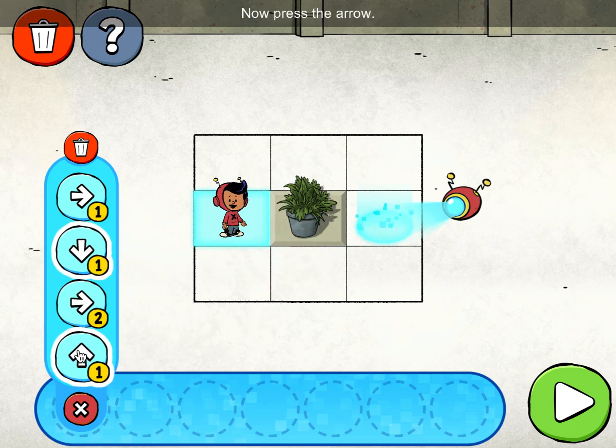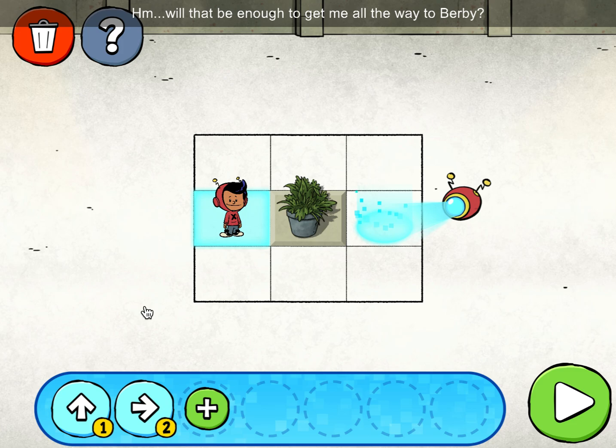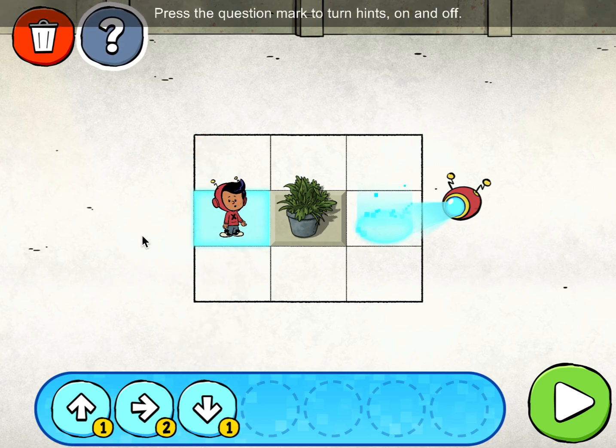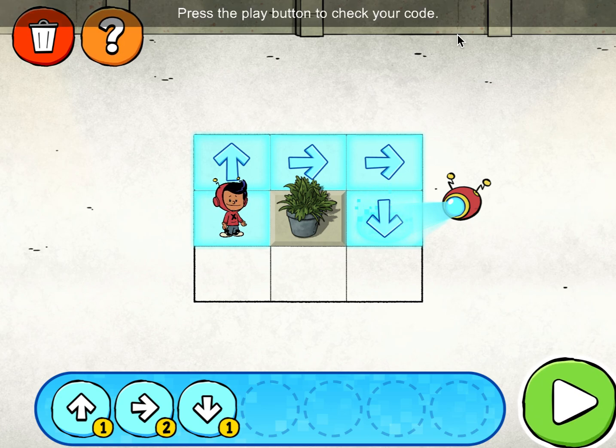Now press the arrow. Amazing! Great, let's try this arrow next. This one will let me move two spaces. Will that be enough to get me all the way to Burby? Do we need to go up or down? Press the question mark to turn hints on and off. Secret code hints on. That should do it. Press the play button to check your code.